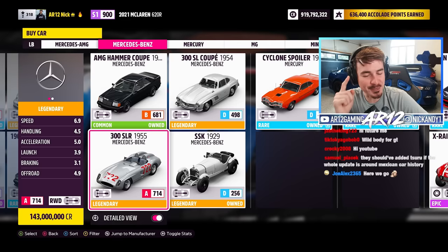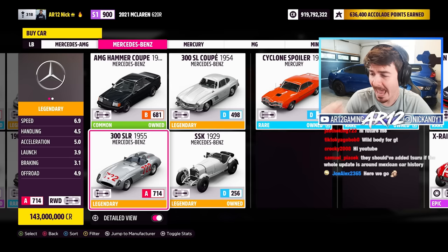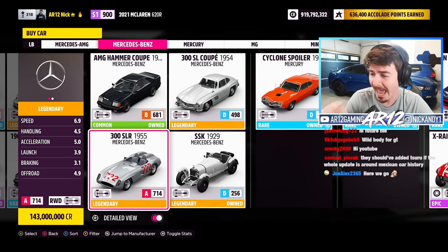When I was going through all of the new cars, one of the cars I didn't show off at the start is one of these. This is the 1955 Mercedes-Benz 300 SLR, and it's sort of kinda the world's most expensive car. Back in June, the 300 SLR Uhlenhaut Coupe sold for $143 million at auction, making it the world's most expensive car by nearly double. It's not this version, but for the purposes of this video, it is this version. You can buy this thing for 143 million credits in the game, and that is exactly what I'm gonna do.